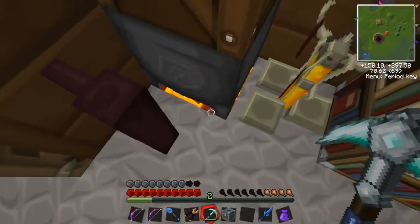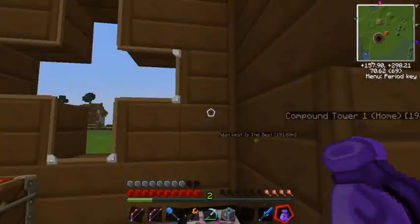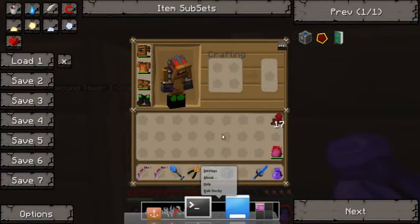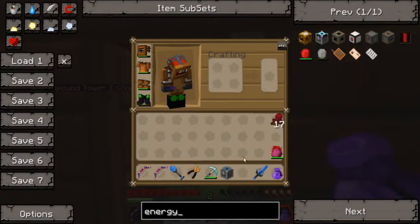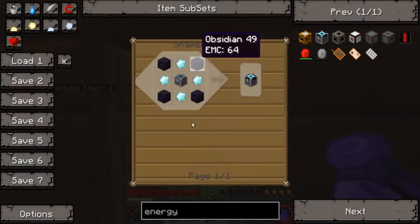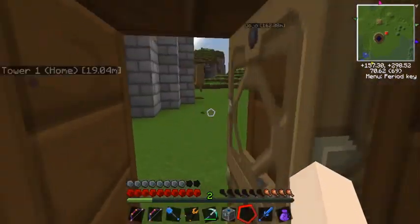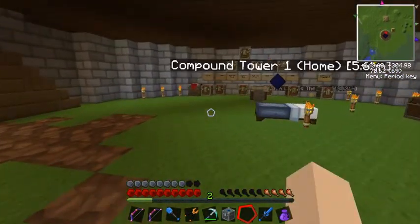I want to turn this alchemical chest into an energy condenser, which I also cannot remember the recipe for because I only ever build one and then completely forget how I built it. But this is it — the energy condenser, and it's diamonds and obsidian. Do I have obsidian? I really hope I do. In here it's worth 64, but I can't transmute between matter and fuel yet, so what I'm going to have to do is grab some matter. I need four diamonds, but I'm seriously running out of diamonds now.